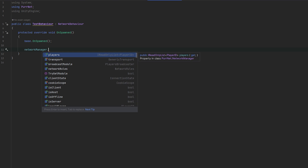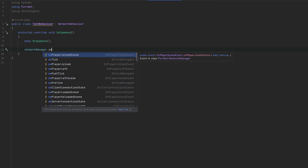This brings me to the next thing: the events. The events are extremely useful, and luckily all the events are exposed in the Network Manager. If I just type NetworkManager.on, you can very easily see all the events you can subscribe to. I'll go through them quickly one by one — most of the names are pretty self-explanatory, but let's just go through them.